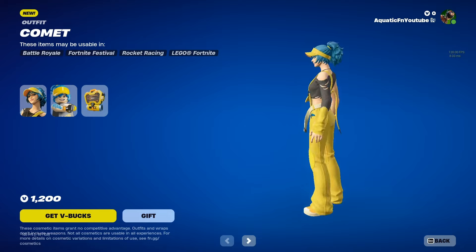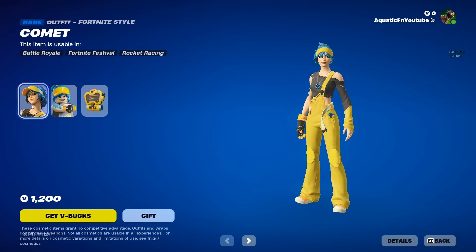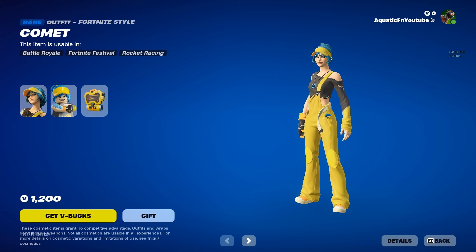We have the Comet skin finally here in the item shop — it's been a long-awaited skin. People thought it would be a starter pack, but it's in the item shop for 1,200 V-Bucks.